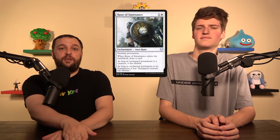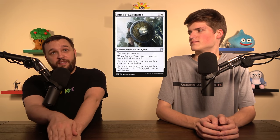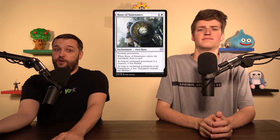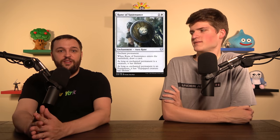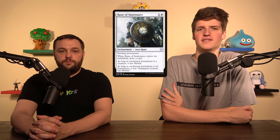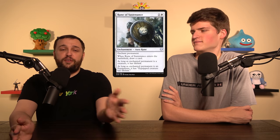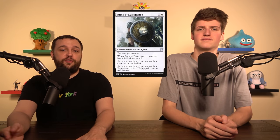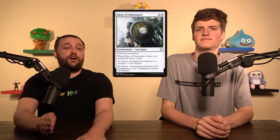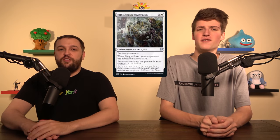The first one we added that actually works with auras and equipment is Rune of Sustenance. The runes can be put onto either equipment or creature — if put onto equipment, it gives the ability to the creature, in this case Lifelink. Plus they cycle. If you know they have targeted removal and want a cantrip, you can enchant one of your lands. Rune of Sustenance is always a cantrip — it's never dead regardless of board state — and putting it on an equipment to make that equipment better while cycling is just so good.